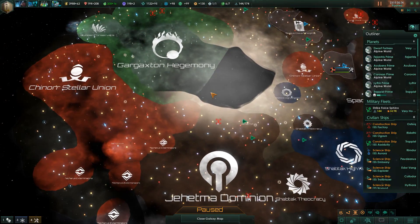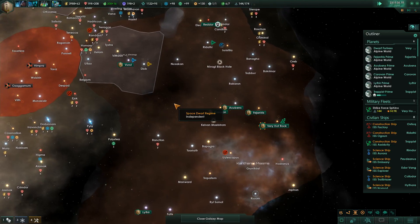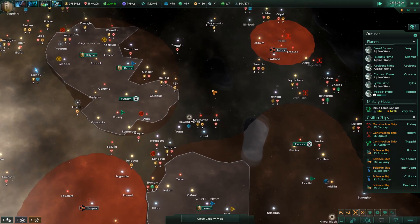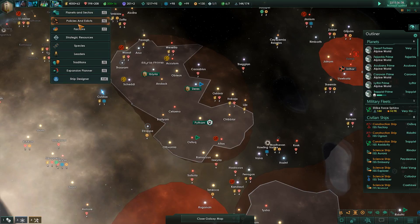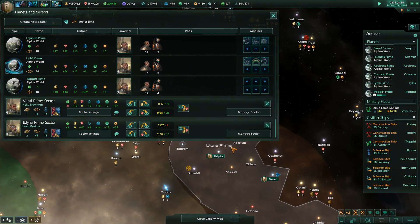Let's check how the war is coming along - it's hard to tell if anyone's lost or gained land. We're making positive 62 energy credits which is pretty good. We may start terraforming another planet soon. With their borders expanded, let's go down to normal speed and edit the sectors.